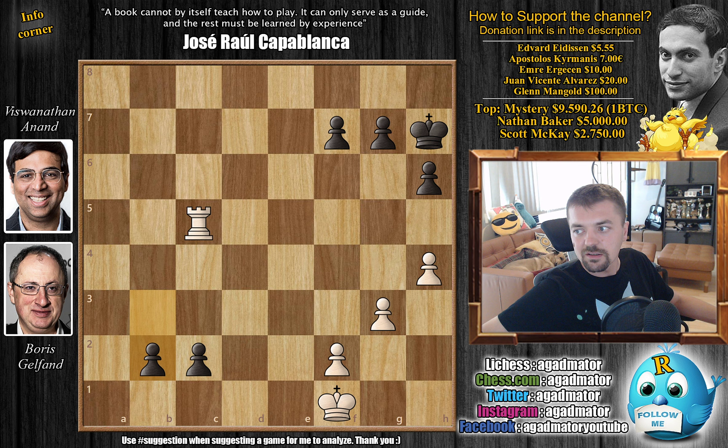After b2 Boris resigned, an excellent victory for Vishwanathan Anand. That whole line starting with knight captures on a4 - the knight sacrifice - was incredible. I do hope you enjoyed it. I would like to thank Edward Adeson, Apostolos Kermanis, Emre Ergetsen, Juan Vincente Alvarez, and Glenn Mangold for their contribution to my channel - thank you a lot, I really appreciate it. As usual you can check two of my previous videos here. Thank you all for watching and I will see you soon continuing the coverage of the Chess24 Legends Finals, checking up on your wonderful suggestions, and whatever else happens in the chess world. See you soon, and have an excellent rest of your Friday.